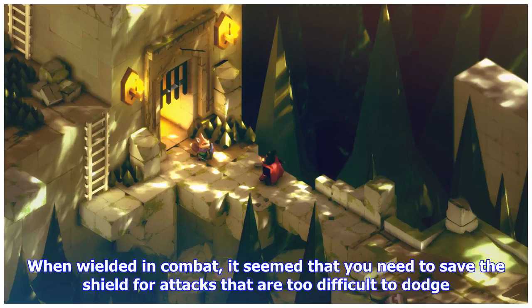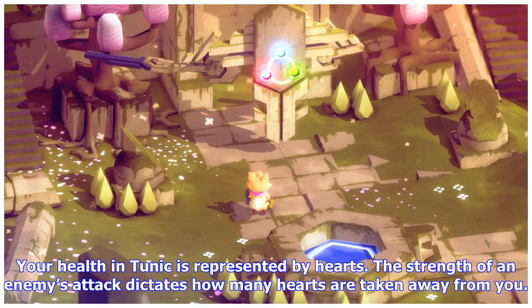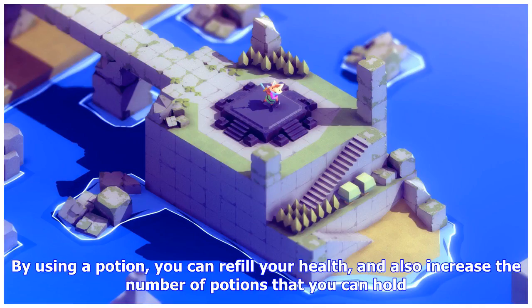When wielded in combat, it seemed that you need to save the shield for attacks that are too difficult to dodge. Your health in Tunic is represented by hearts. The strength of an enemy's attack dictates how many hearts are taken away from you. By using a potion, you can refill your health and also increase the number of potions that you can hold.